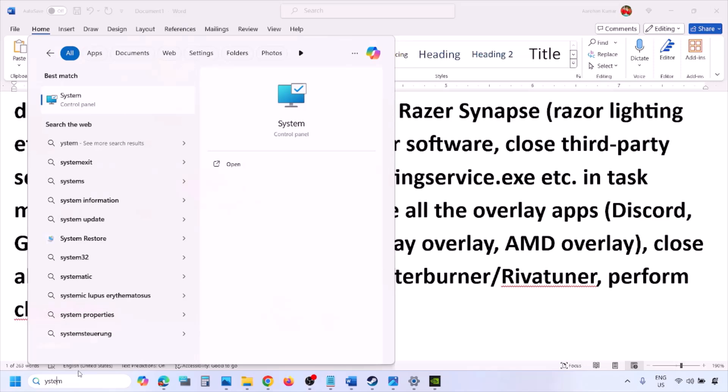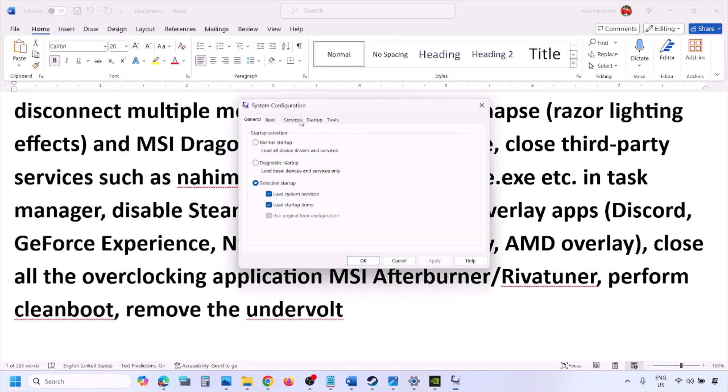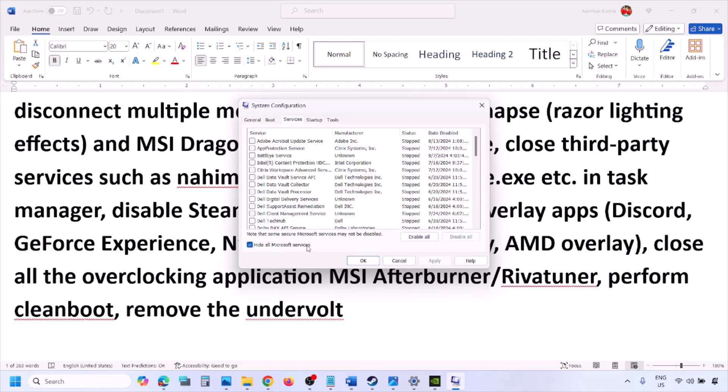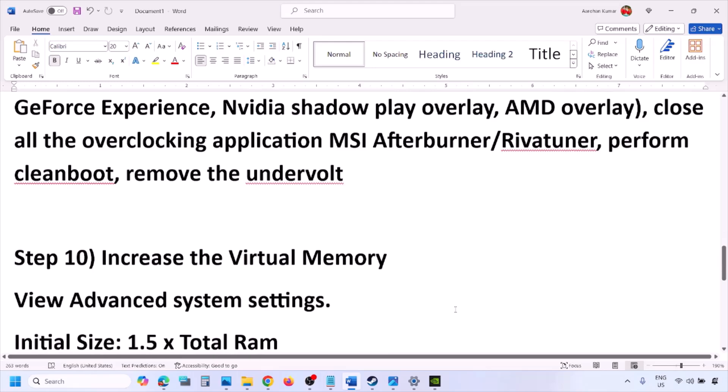Perform a clean boot: type System Configuration in the Windows search box, go to the Services tab, check 'Hide All Microsoft Services,' then click Disable All. Click Apply and OK. When prompted, restart your computer and then launch the game. Also, if you have undervolted your computer, remove the undervolt and then launch the game.